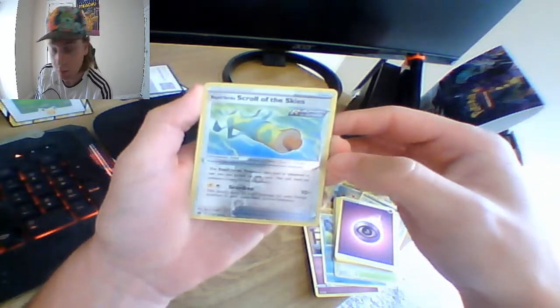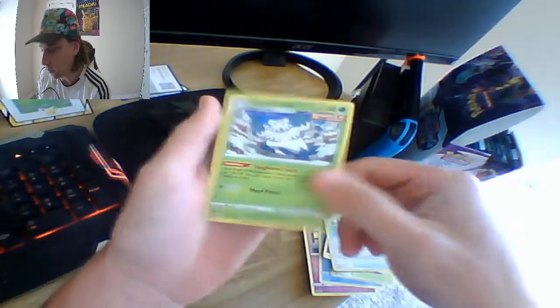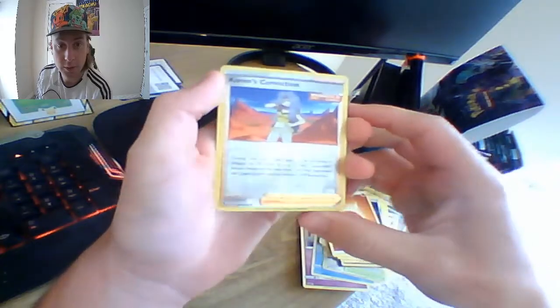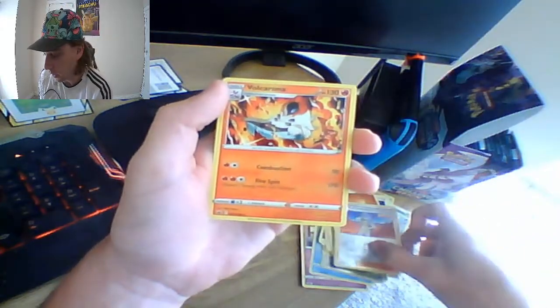Reverse holo, a Scroll of the Skies, and Abomasnow — so, alright. One more. A reverse Karen's Conviction and a Volcarona.